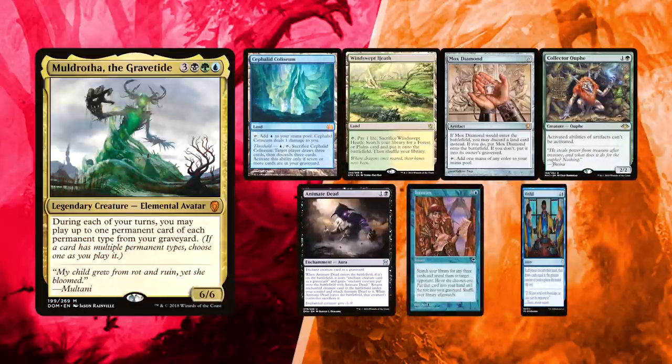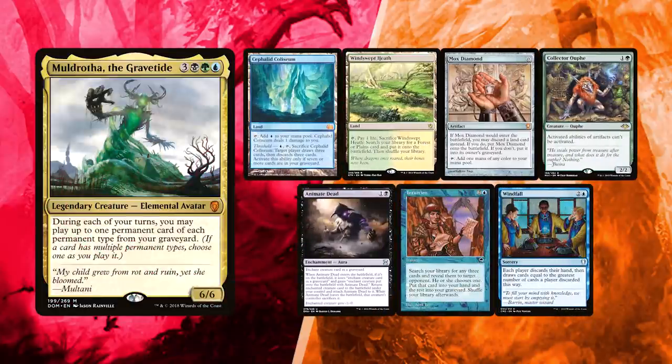David kept a decent hand, with Animate Dead and Intuition that he can eventually assemble his infinite combo with. Collector Oof can potentially keep some players' ramp under control, although it does stop David himself from going off with his Lion's Eye Diamond loops or from using Mox Diamond correctly. Windswept Heath and Cephalid Colosseum are a good start, but he will definitely need to draw some more. Windfall could be key to rapidly shifting into a better hand.